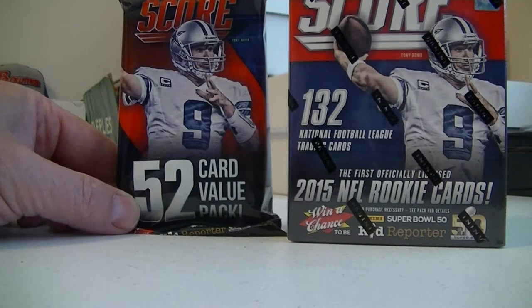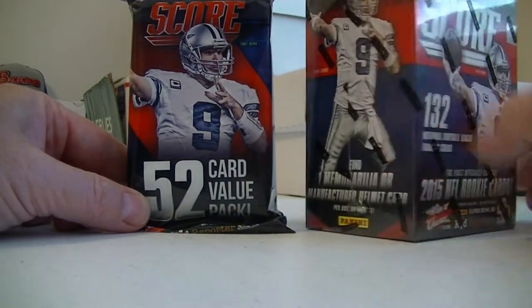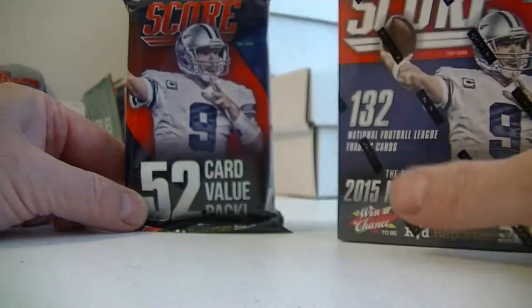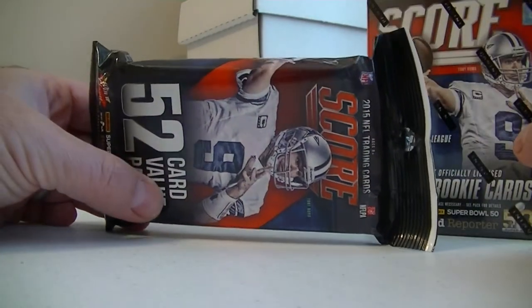Hello everybody, it's the Middle SC back again. I got a quick retail break. I got one blaster box of 2015 Score Football. It comes with one MIM card, or manufactured helmet card, and I got this thick value pack of 52 cards. Let me open everything up and we'll go through the cards.